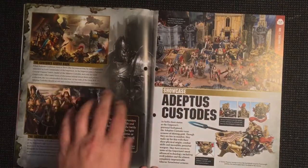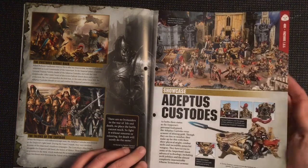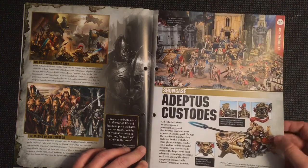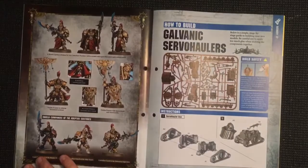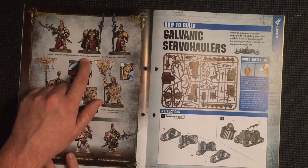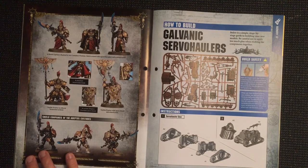We've got their showcase and some of them ride these cool vehicles that look a little bit like the motorbikes from Judge Dredd. Bonus points for anyone who can remember what the motorbike from Judge Dredd was called - Lawgiver was the gun, not the bike. A Shield Captain is flanked by two Custodian Wardens each armed with a Guardian Spear and Misericordia.